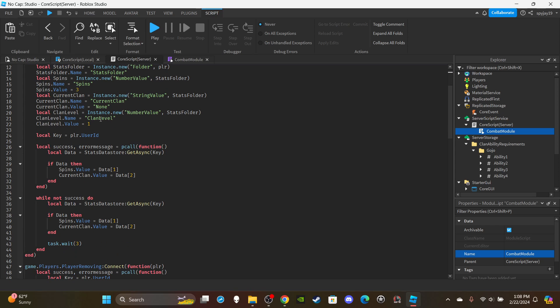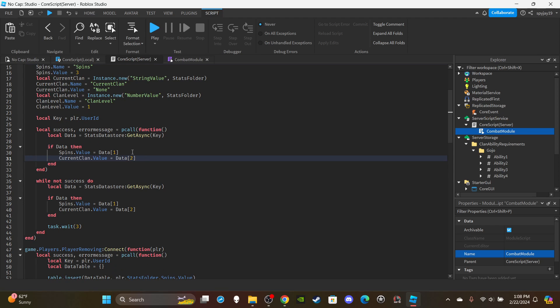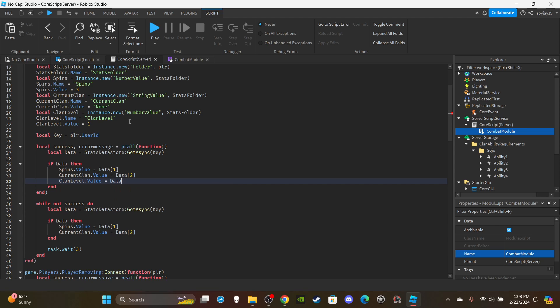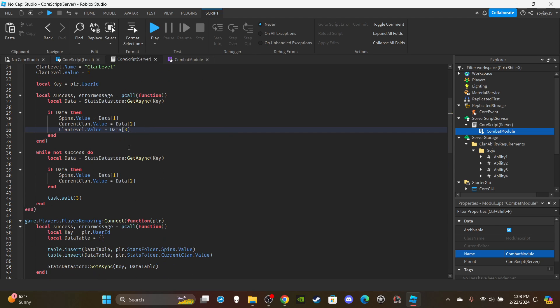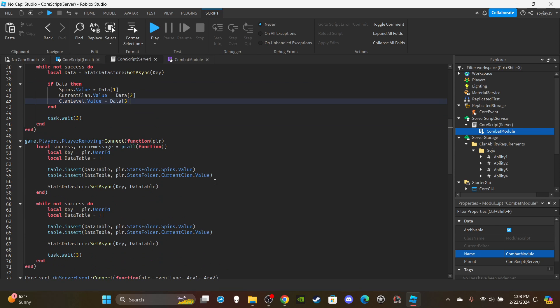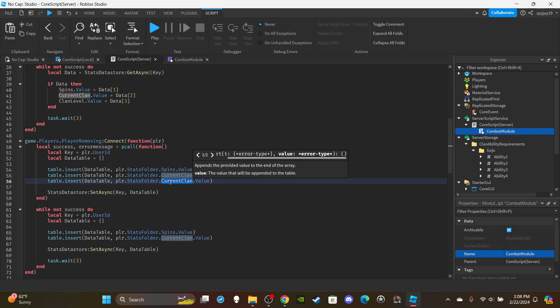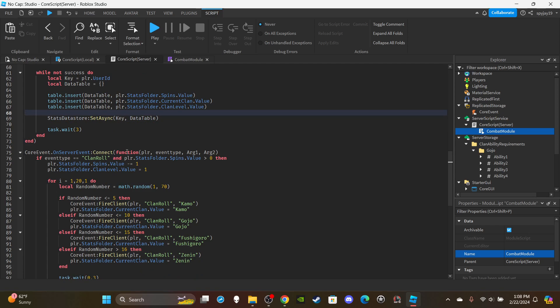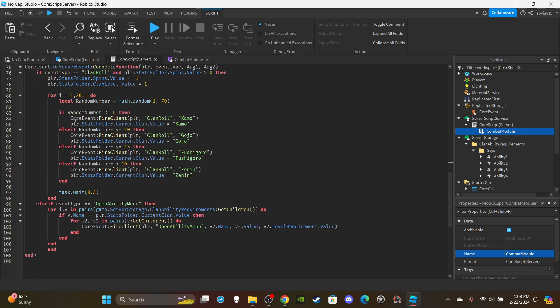I honestly forgot to make it so that the clan level saves — I left it out of the data store. To fix this, all we need to do is add clanLevel.Value equals data[3], then copy and paste that line down in the save section as well, changing it to clan level. Now our clan level will save.